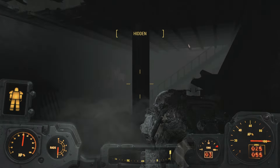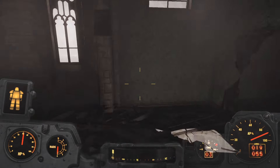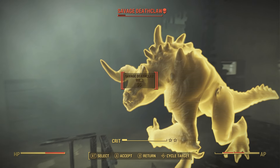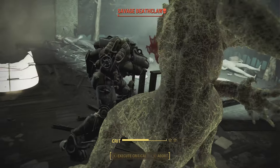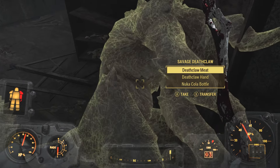Once you're on the second floor, be super careful because there is going to be a pretty difficult Deathclaw enemy up there. For me it was a savage Deathclaw, and if you're level 50 or below, it will be a savage Deathclaw. If you're level 50 to 65, it will either be a chameleon Deathclaw or an albino Deathclaw, and finally if you're level 65 or above, it's going to be a mythic Deathclaw.